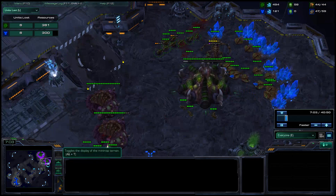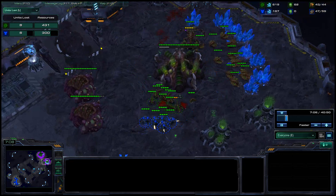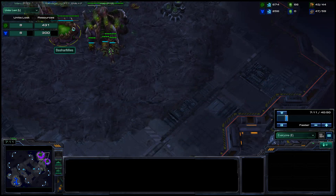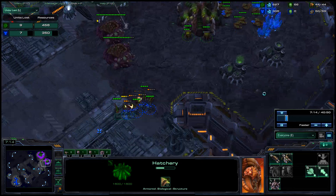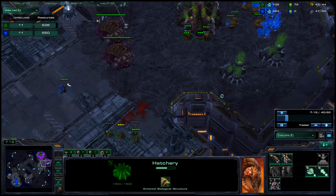So you come up with four more marines, and then four more marines. Once he realizes that these marines are going to keep coming, he's just going to start massing speedlings. And speedlings just rip marines to shreds unless you have at least 20 marines in a ball.